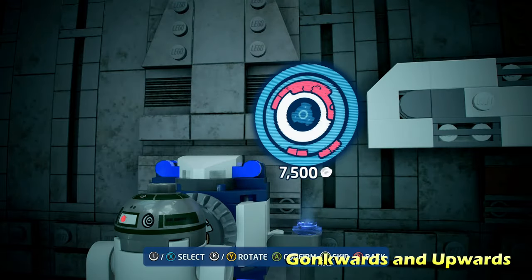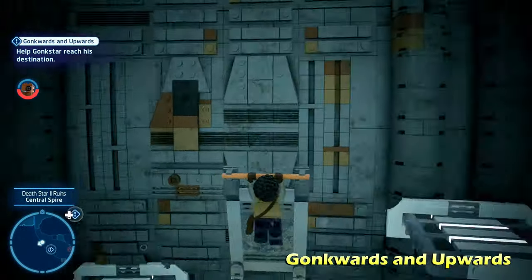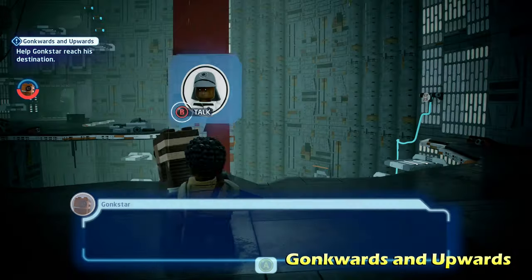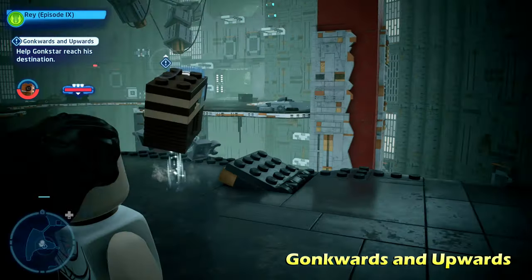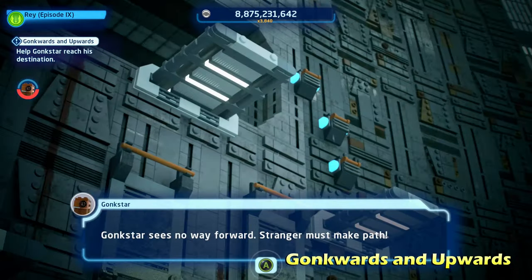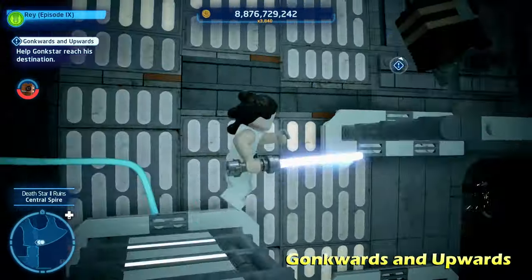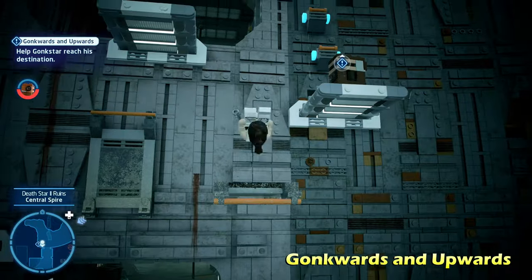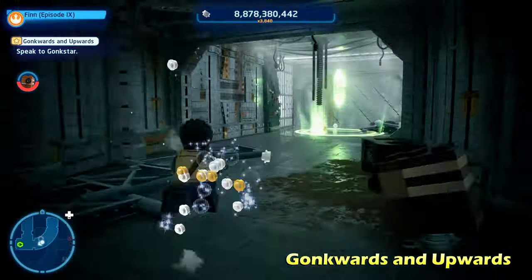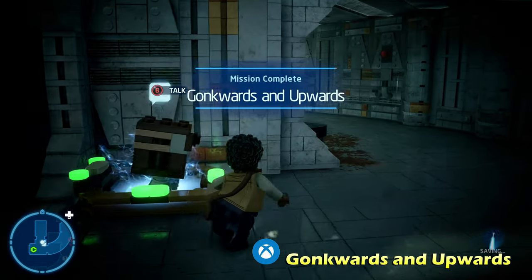This is actually the last Gonk Droid escort mission in the game if you play in this order — the final time we guide one of these Gonk Droids around. He'll have to go up ramps, so you'll need to switch to a Grapple Hook character to pull down different ledges so he can jump up. Eventually he reaches a gap where you'll switch to a Force-using character — like a Jedi or Sith — to use the Force, pick him up, and launch him over the cliff. It's more involved than other Gonk Droid escort missions; TT Games actually had you do puzzle work here — pulling down ledges, allowing him to reach different areas. Eventually he reaches a door, it opens, and that completes Gawkwards and Upwards.